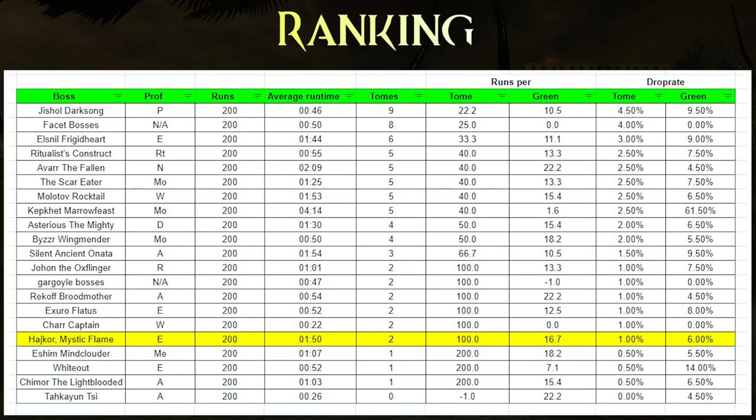So only 2 elites — to be honest I expected more from a high-end area, but whatever, it is what it is. Highcore is not the best elite dropper, but at least his greens drop frequently. That's it for today folks, thanks for watching and see you in the next one.